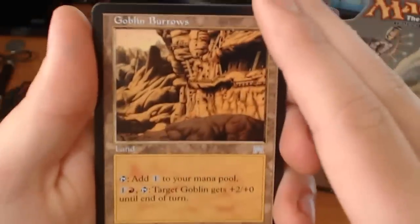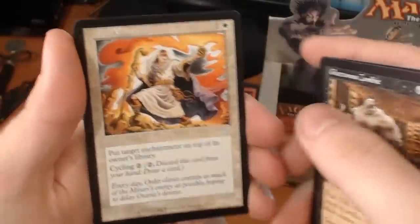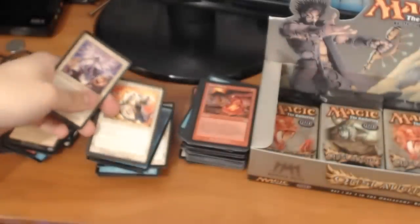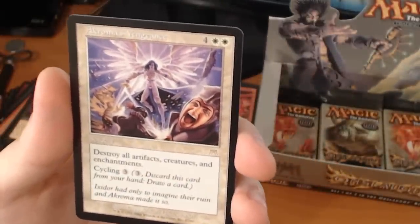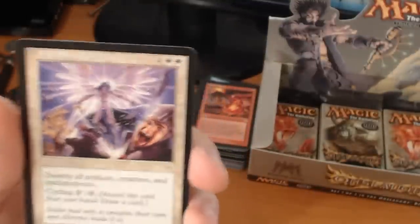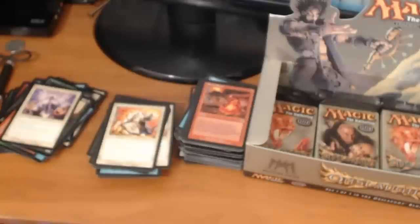Our first uncommon is a Goblin Burrows, a Gluttonous Zombie, an Aura Extraction. And a rare — it's an Akroma's Vengeance. That's not a bad card actually. It's a 6-drop: destroy all artifacts, creatures, and enchantments. Or you can cycle for 3. It's around $4 or so. The foil is worth quite a bit more, but unfortunately that was not a foil.